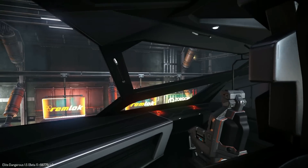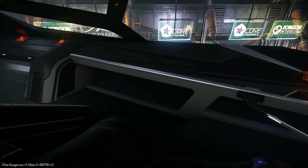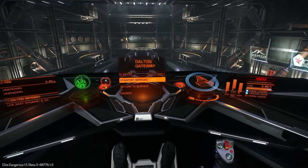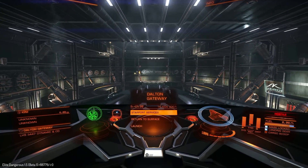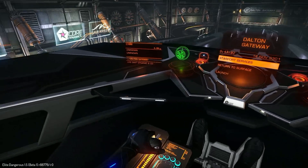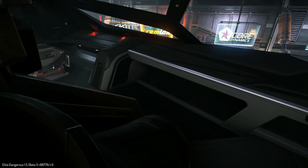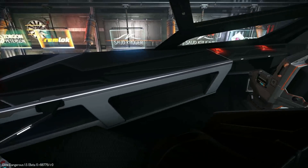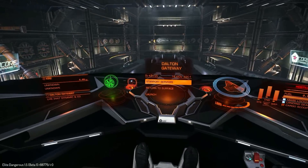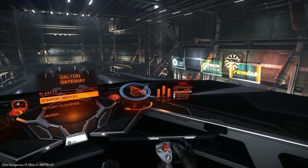I am really liking this cockpit. It is nice and centralised, so I'm not off to one side — I am in the centre, just like in the Anaconda. I really like that. And I'm also loving the Federal cockpit: the carbon fibre looking cockpit, nice black and silver and chrome. I really do like it. I love the holodisplay and everything.